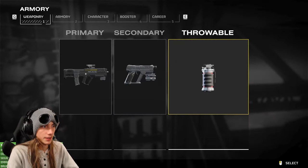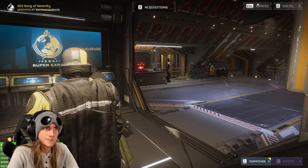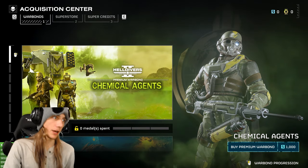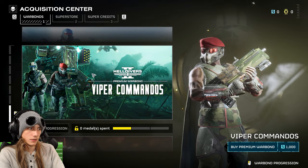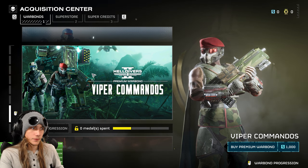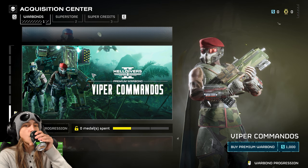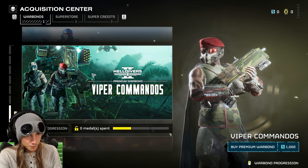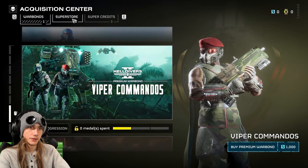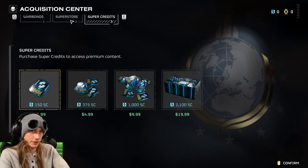So let me show you how to do it. Hop out of that and you see at the top of your screen it says Acquisitions. This is like the battle pass — this is where you spend all your medals. You use your medals to get to different pages and buy different guns. To get the war bond things to buy new ones, you basically have to spend money — you actually have to spend real money on it. A premium war bond costs like a thousand of the in-game currency — yeah, it's like 10 bucks.